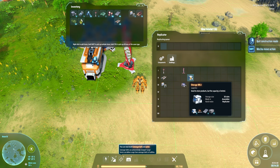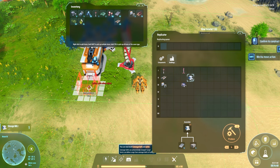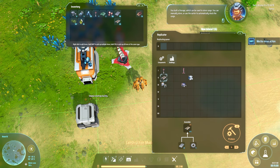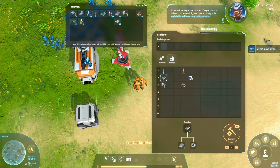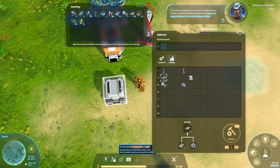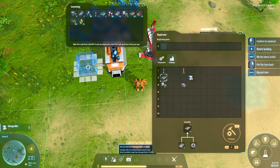Buildings — here — no, this is storage. Can we craft one? Then we are going to put the storage here. "You built a storage which can be used to store cargo. You can manually store or use the sorter to automatically stock the cargo. The sorter is a transportation connector of cargoes between facilities — it will automatically transport them as long as the supply facility and the receiving facility are bridged. Needs valid connection." Okay, so I'm taking this up and putting it closer like this.